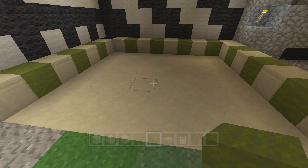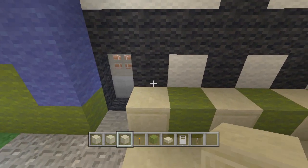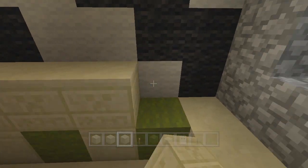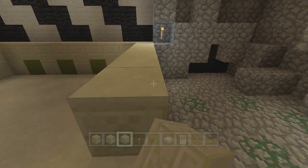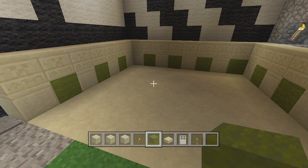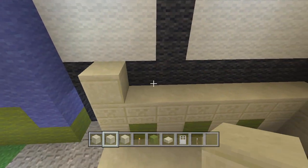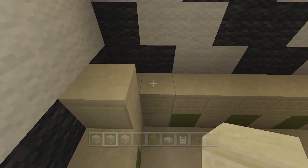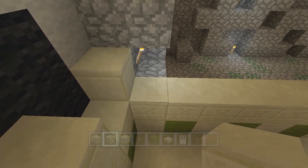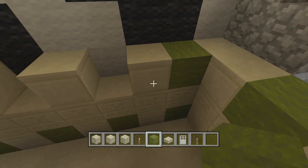That looks good. Now on top of that we're going to add one solid row of the chiseled, a.k.a. creeper-faced, sandstone — put one in the corner, bring this out to here. There'll be a door over here eventually. Then on top of that, repeat exactly what we did on the first level — not a checkered forward pattern, just duplicate exactly what we did down there on the first row.